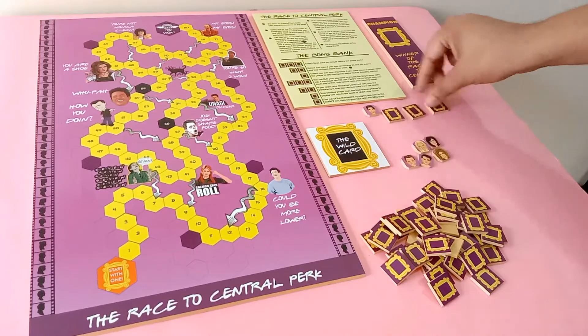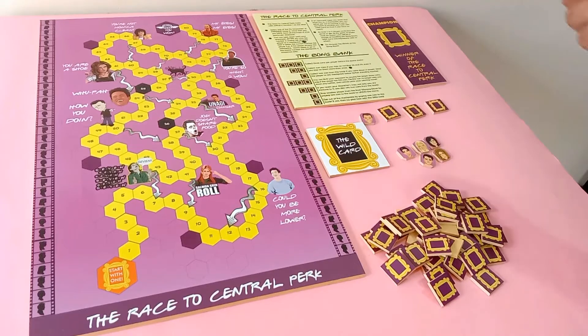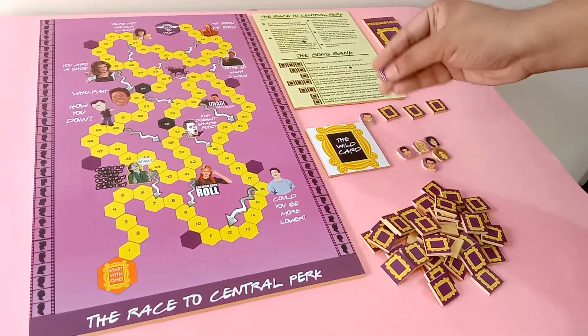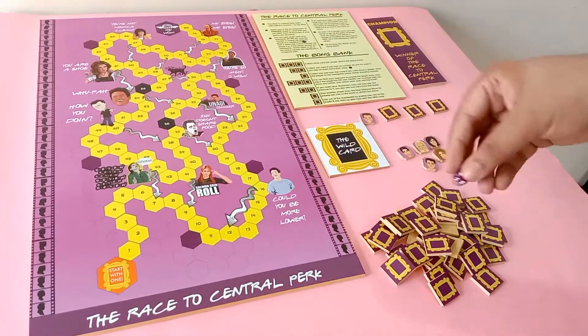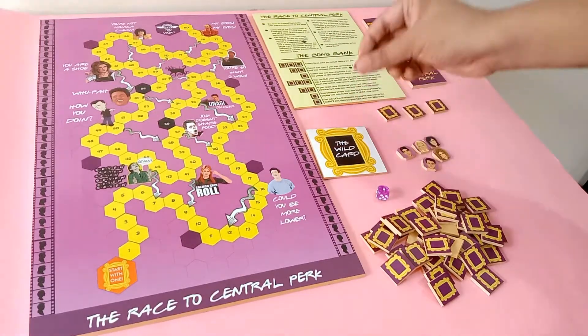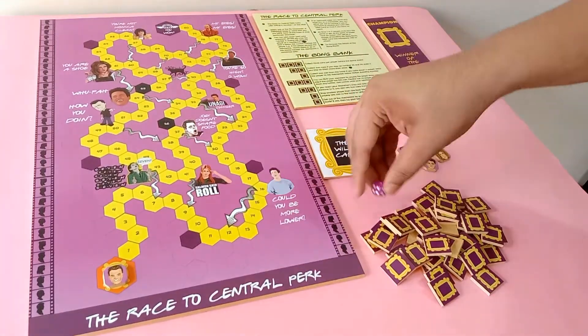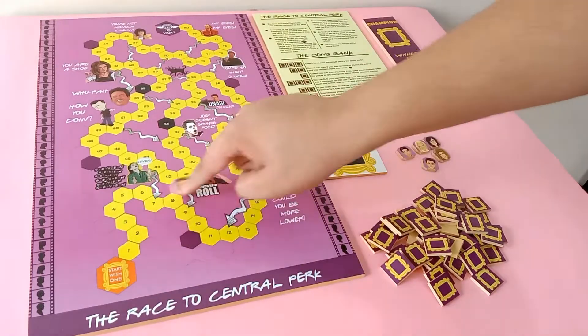These coins are really important in this game and I'll be explaining more about them later in this video. To begin, take three coins, and then each of the players needs to roll the dice one by one — you need to roll a one to get started. Once you roll a one you put your gaming piece on the start tile, and after that on your next move you roll the dice and proceed with the game.